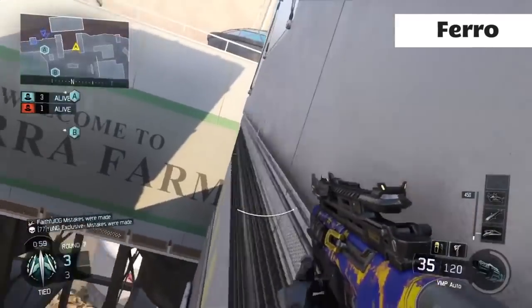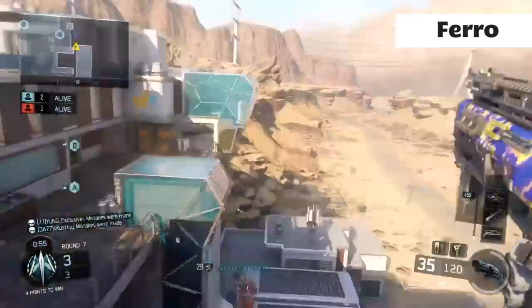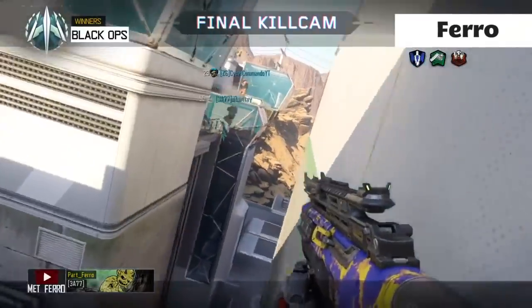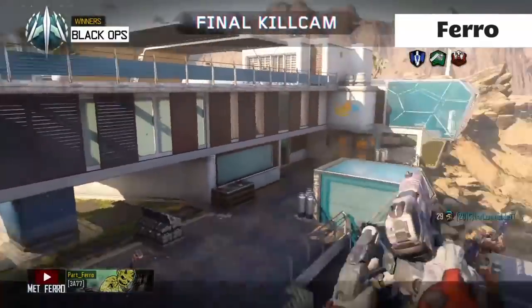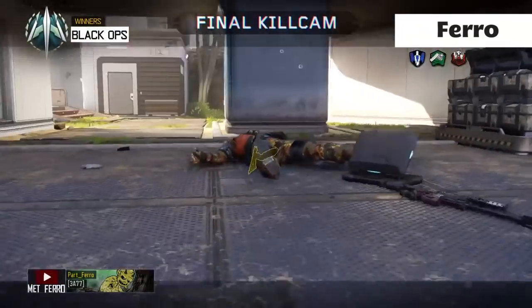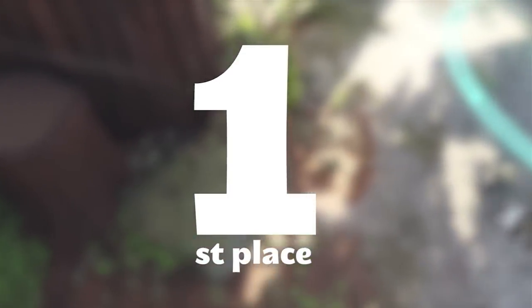In second place this week, we've got Pharaoh with a ridiculous trick shot. For me and Mushroom, because we're not trick-shotters, these shots are just so incredible — we can't quite comprehend what's going on, so they always look amazing to us. I see a lot of canceling and spinning going on, but it was great.